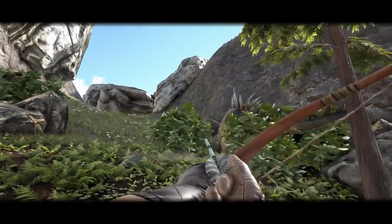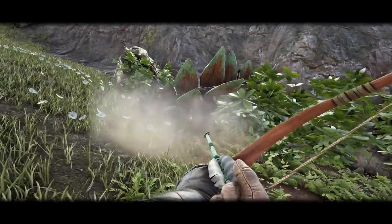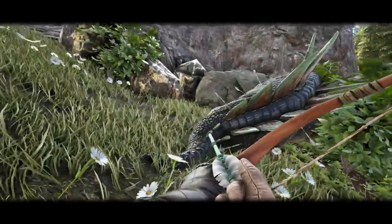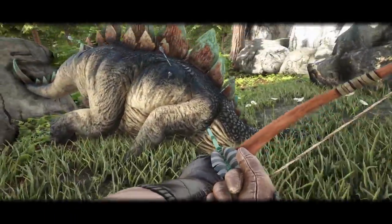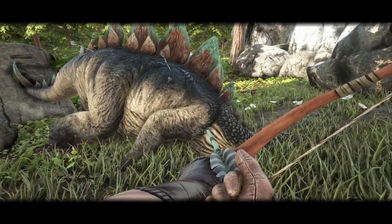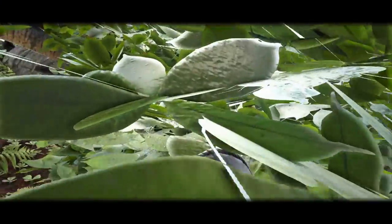Although this method does come with some risks — such as other Stegos in the area, larger carnivores coming out for a snack, and even environmental challenges such as cliffs, oceans, and dense forests — the key to a successful tame is to administer enough torpor damage in a short amount of time so that the Stego has very little space to get away.